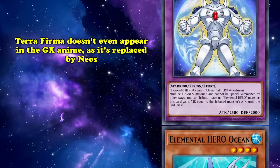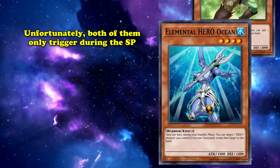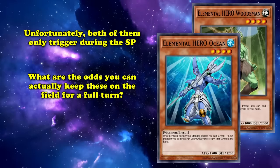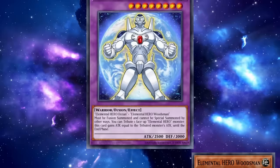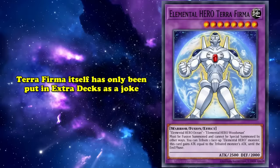Woodsman and Ocean both have effects to help you prep for Terraforma and other fusion summons. Woodsman can add a polymerization from your deck or grave to hand, and Ocean can bounce a hero monster from your field or grave to the hand. Unfortunately, both of these effects trigger during your standby phase, which makes them inconvenient because you likely won't be resolving them during the turn these cards are summoned. Hopefully being a forgotten ace monster from the manga is enough to net Elemental Hero Terraforma some casual play, because his flop signature move, Terraforma Gravity, surely isn't. Shockingly, Elemental Hero Terraforma does have a scant few competitive TCG placements — however, just as extra deck filler for a strategy with no need of it. A nurse burn deck running both Terraforma and Paths of Destiny placed 18th at a regional in Montreal, Canada.